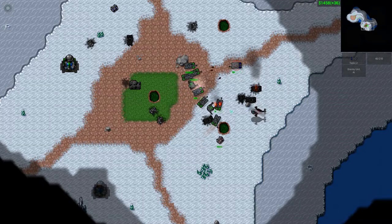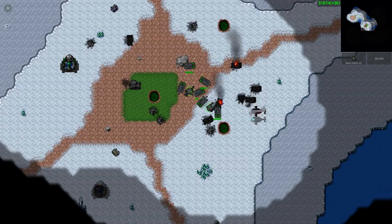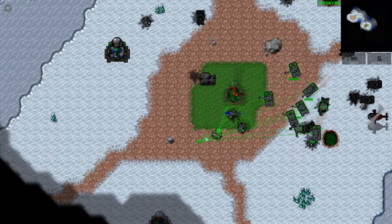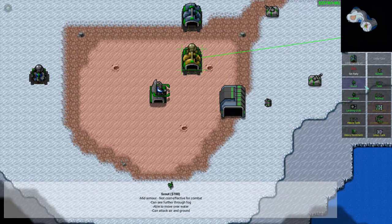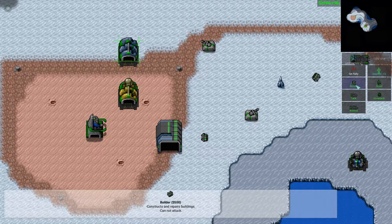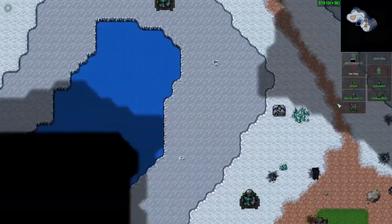I don't have any anti-air! They do have anti-air. Can I shoot it? Nope. They have anti-air — they need anti-air. That's a big tank. I don't see any anti-air. Let's get an anti-air mech out then, I guess.